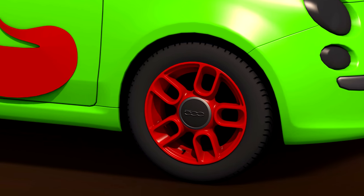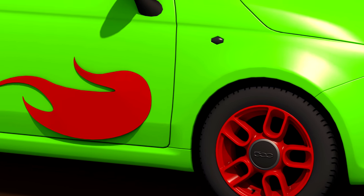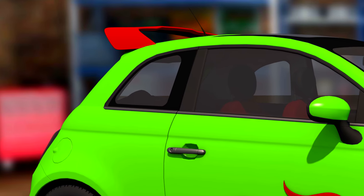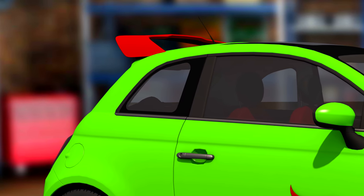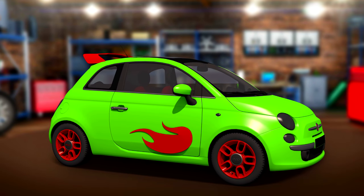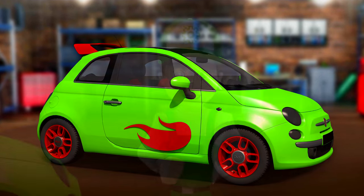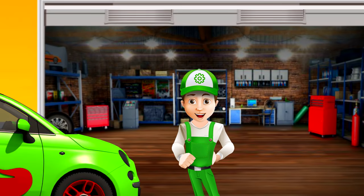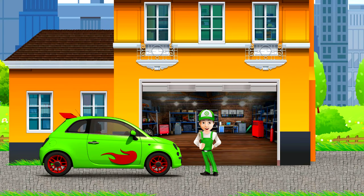Here we go! It's done! How do you like it? I painted the car in a bright green color, added some nice stickers — it should help to see the car on the road. I also installed a big spoiler and changed the engine to a more powerful one. Now I'm ready for the race. The car is full with petrol. Ready to go! It's time to start! Let the best man win!